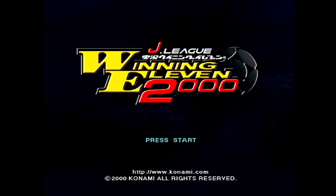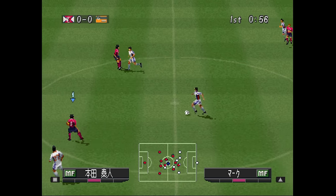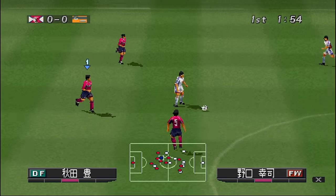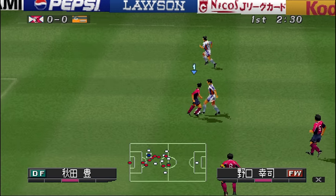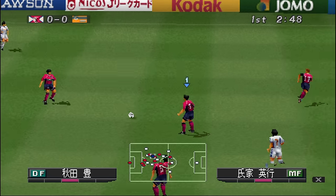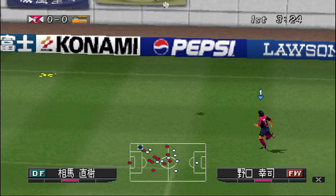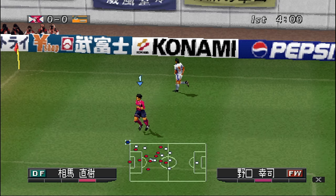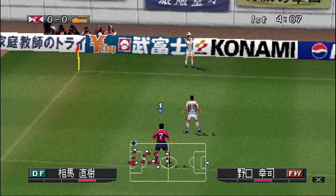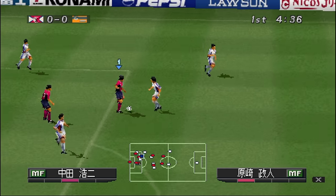This is J-League Winning 11 2000 from Konami, a soccer game only released in Japan. Konami loved making soccer games. The widescreen mode crops in a little and stretches the field graphics, but the players themselves aren't stretched. It's neither a tremendously good nor an offensive implementation of widescreen. All of the J-League Winning 11 games starting with number 3, then 98 all the way up to 2001, have this feature. You can kind of just take it or leave it.